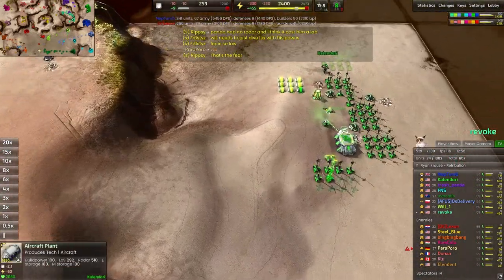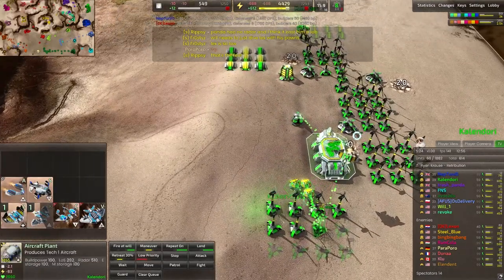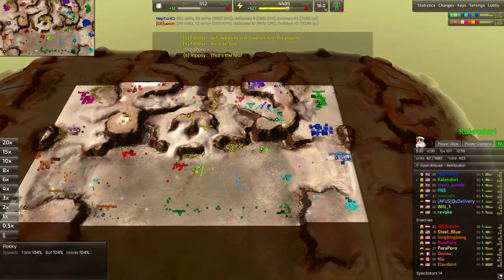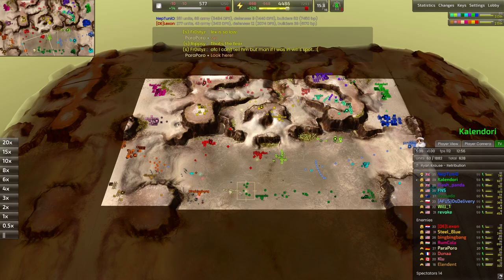Calendori is focusing on getting some fighters out. We have a single constructor — we built a constructor turret — and we can't spend all our resources at the moment, so we're just slowly trickling out fighters. It'll be worth it in case a commander gets brave on a transport; it's good to have one or two fighters out to shut that down.